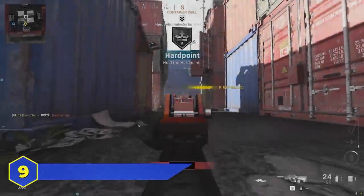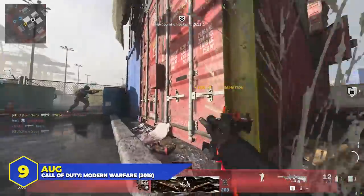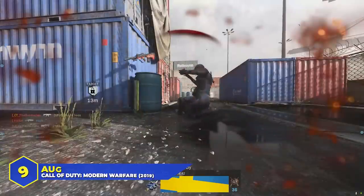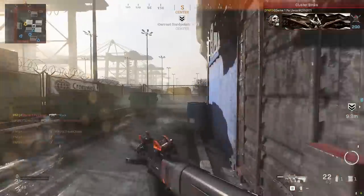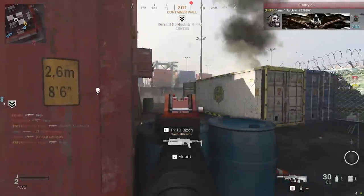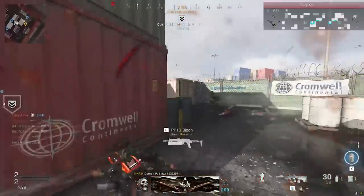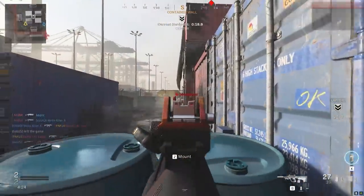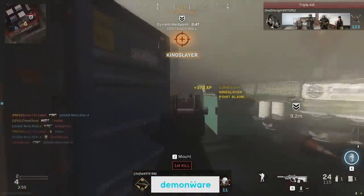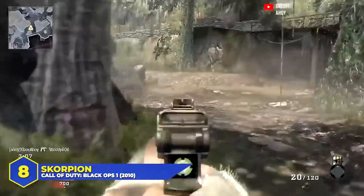At number 9: the AUG in Modern Warfare 2019. It's one of the first guns you get your hands on in the game, but most people passed right over it because of its weird traits — the magazine was small, the iron sights were quirky, and the fire rate was pretty low for an SMG. But once you started labbing it out with attachments, it was actually one of the best SMGs in the entire game. The damage was super high with generous damage multipliers, giving it a fantastic time to kill.